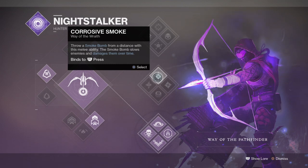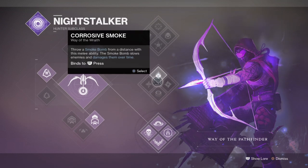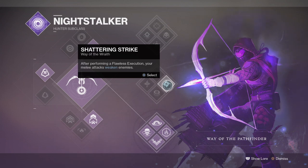Way of the Wraith is also viable for the Shattering Strike perk, which debuffs enemies when you pull off a Flawless Execution. You only need to crouch and land a precision kill to activate the two perks, making this subclass a great option if you want to maximise DPS quickly and you're happy to get up close and personal against an Ultra, Boss or Major. It also comes with Crows to Smoke, which slows enemies down for a few seconds — great for giving you time to build up your stack. Of course, it depends on what you value most, as subclasses aren't super important for the build unless you have something specific in mind.